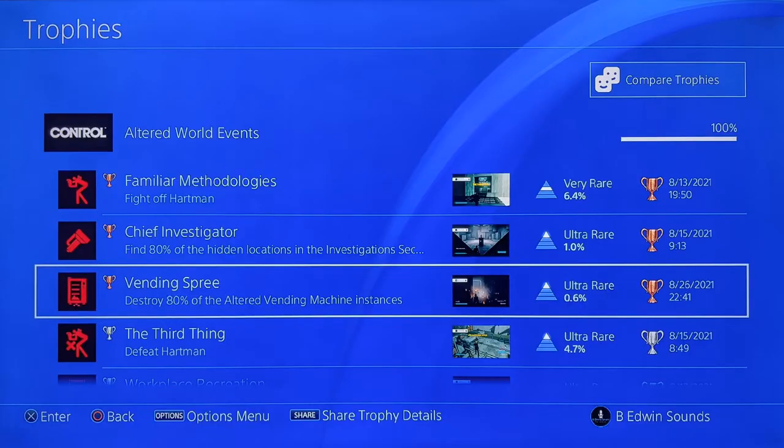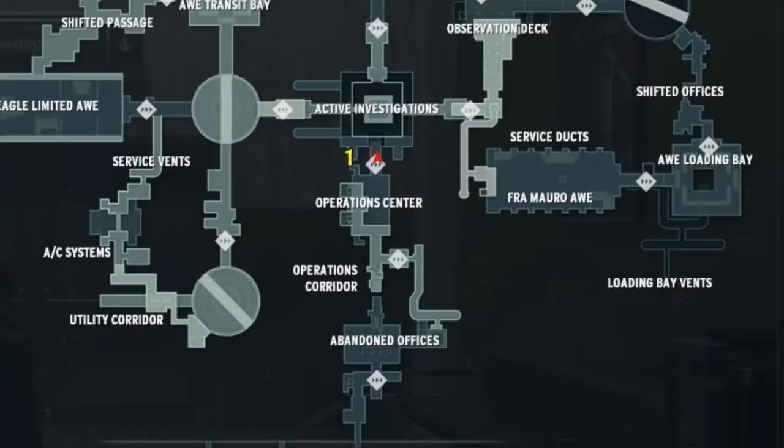The description for the Vending Spree trophy says you have to kill 80% of these things. It's actually four — you need to kill four on one save.